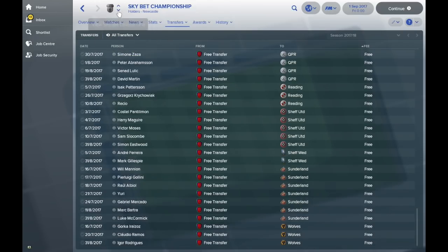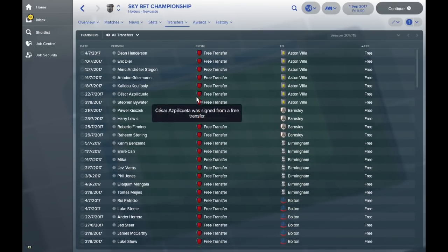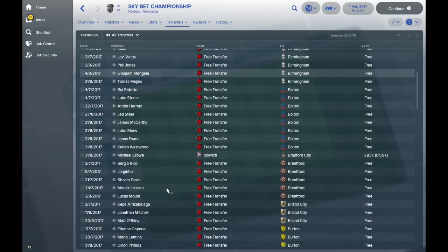The really interesting one is if we drop down to the Championship, because this is a lower league and you've got Aston Villa picking up Eric Dier, Manquillo, Zestergen, Griezmann, Koulibaly, Aspilicueta, Firmino, Sterling and Benzema. Look at this — this is just absolutely insane. What on earth is going to happen to this database?